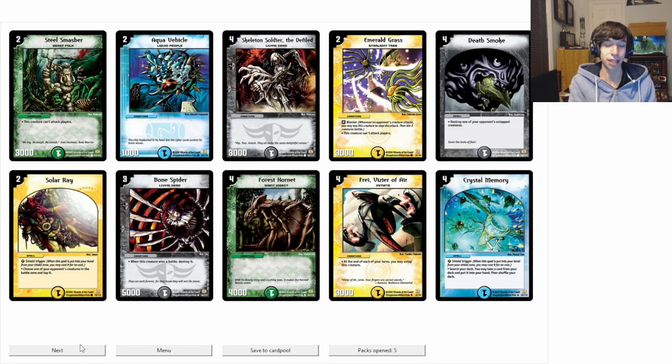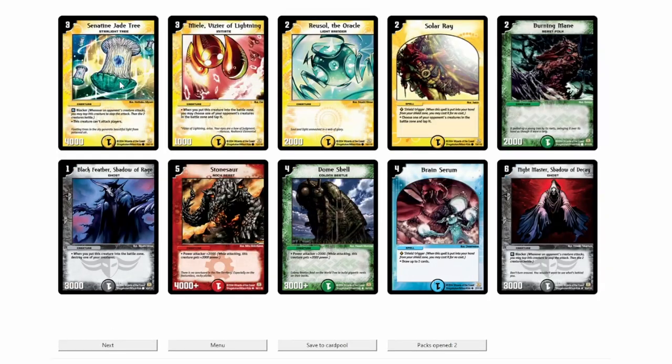Crystal Memory — that's pretty nice. Search your deck for any card, shuffle your deck afterwards. It could really help, especially in this limited format when we're gonna only get like one of the big beaters. Senatine Jade Tree is good. I think this thing is actually solid. Brain Serum's a good staple. Burning Main could be really good next set.